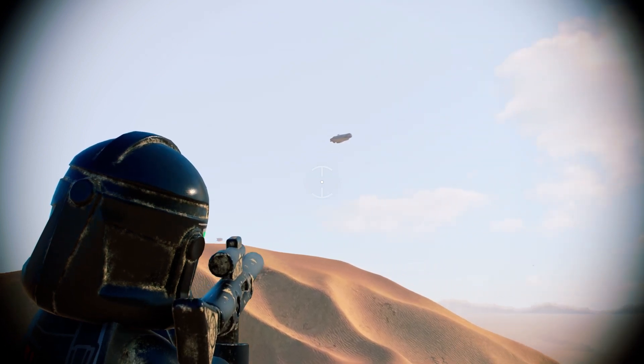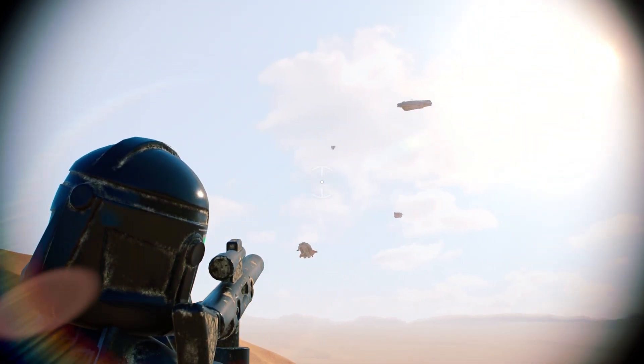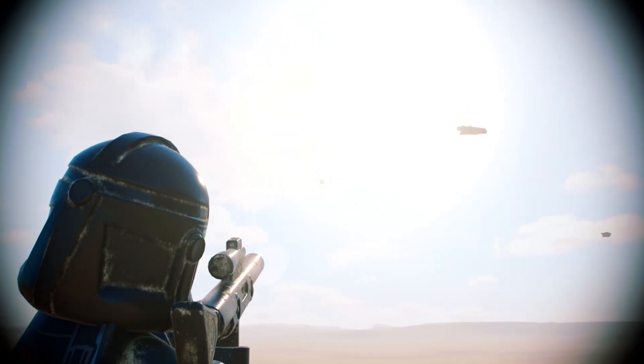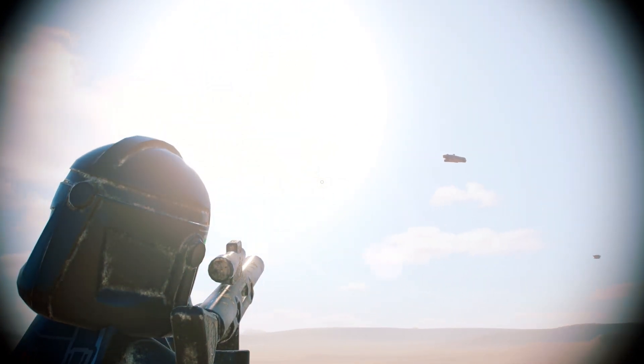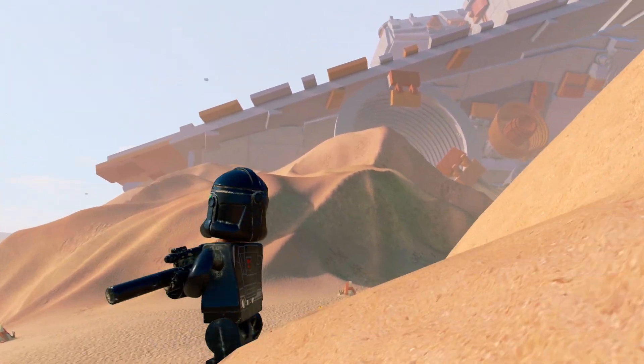Did they choose a Gozanti because it's a good transport-looking ship that you could see over worlds, and they already had a model for it, or did the ship at one point actually appear in the game? Another interesting thing for me is that ship spawns seem somewhat dependent on how you're moving and where you're standing on the map, so I wonder if there's anything hidden that I haven't noticed.